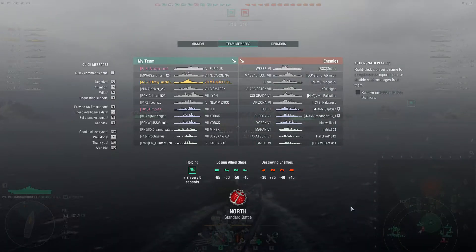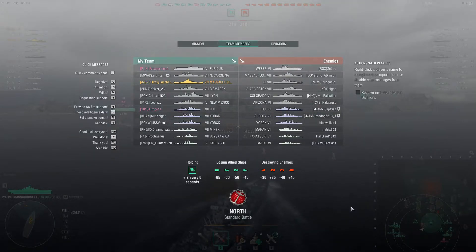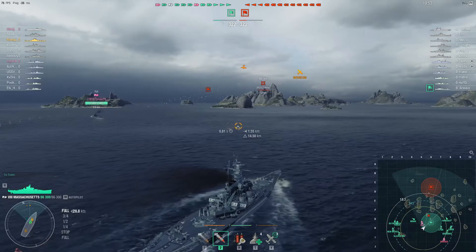Looking at the matchmaking, we are actually top tier, which doesn't happen all the time, so that's quite nice. It's preferred when matchmaking has you all the same tier, but in this case that's not so. Looking at the enemy lineup, we have three destroyers, three cruisers, and five battleships, along with a German tier six carrier, the Weser, which isn't going to be too much of a hassle.